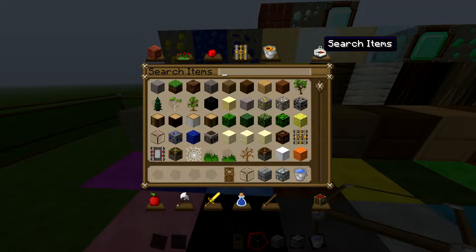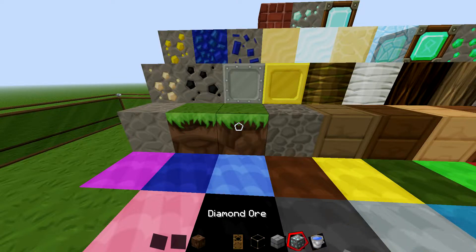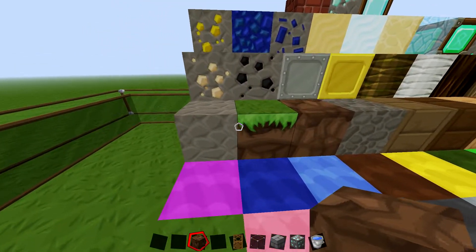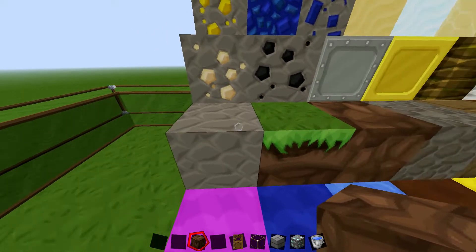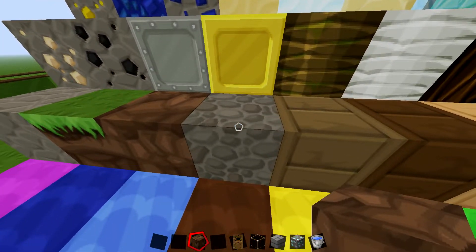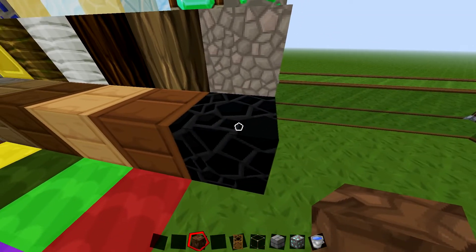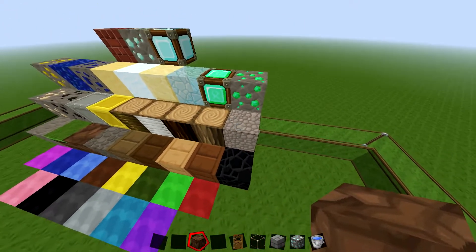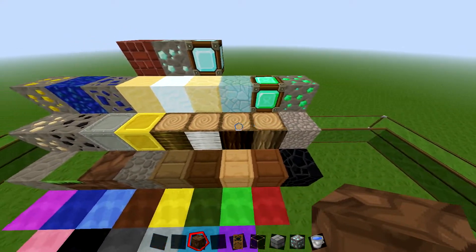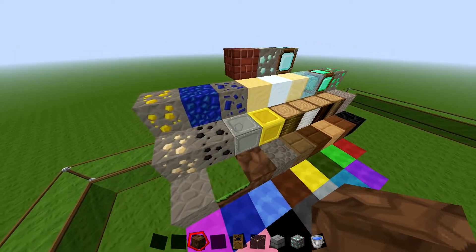That was meant to be dirt but it grew grass on it. There we go — so we've got cobblestone, maybe stone, grass, dirt, and then some wood, wood, wood. There's also a plant there.